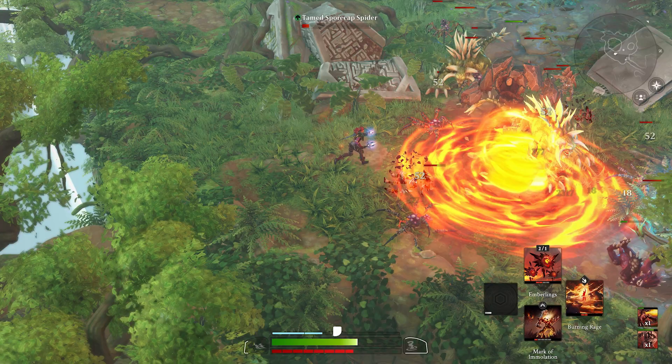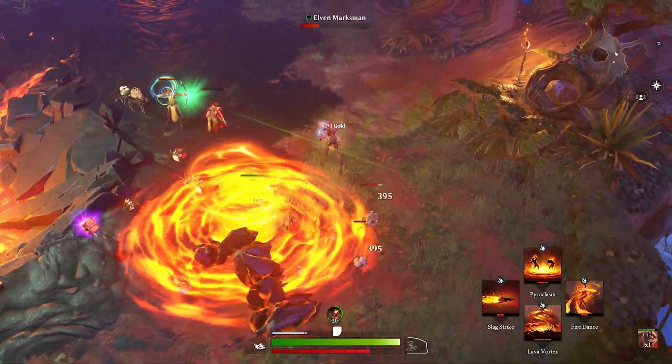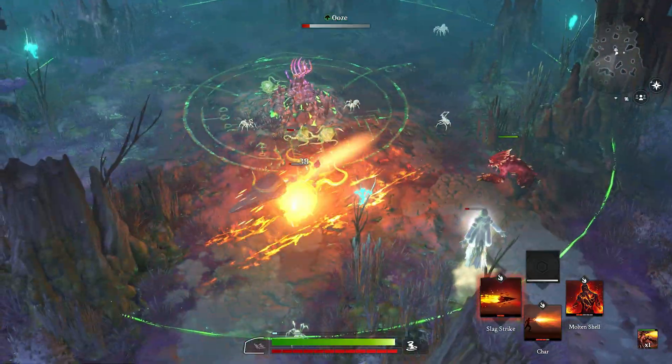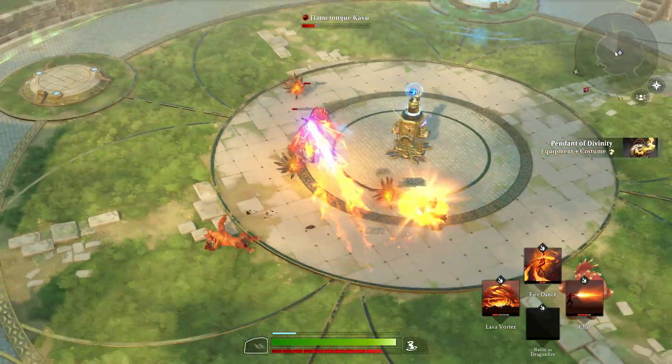Harnessing the unbridled fury of red mana, the Pyromancer is a ranged caster class that quickly throws damage from a distance, igniting the battlefield with reckless abandon. The Pyromancer's ability kit allows you to deal ample damage up front in addition to lasting damage over time, with some mobility if the odds become overwhelming.